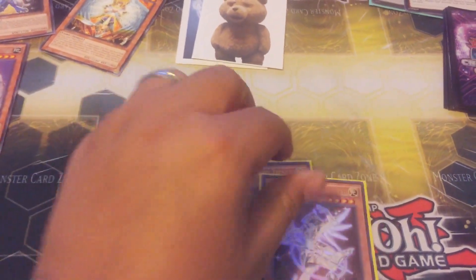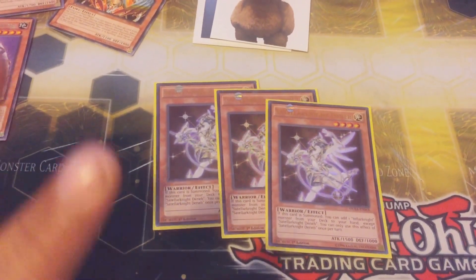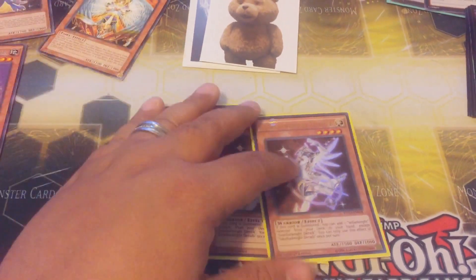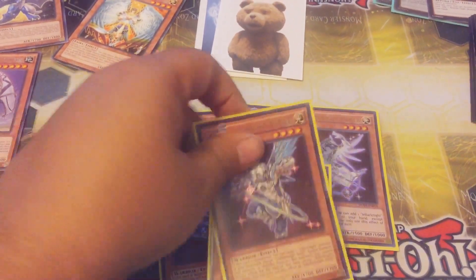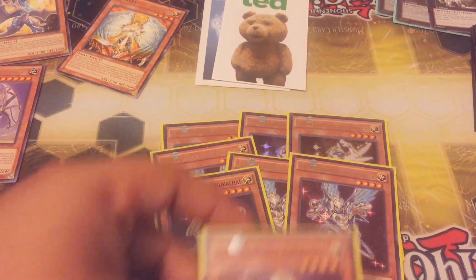First, of course, we run Triple Deneb. This deck did get a little hit with Rota going to 1, but still we have Deneb that gets you everything. Then we have Triple Altier. Everybody knows what this does. This deck is very self-explanatory.